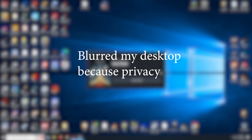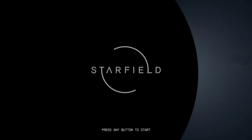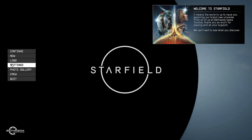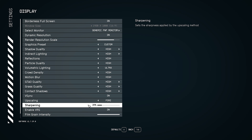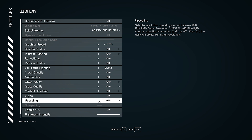The solution for this is actually fairly straightforward. Launch Starfield again, and before you load that game, go to your settings, go to your display, and turn off FSR2 upscaling — turn upscaling to off, and hit back.